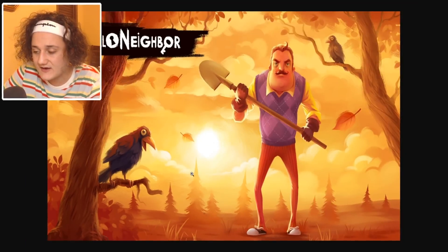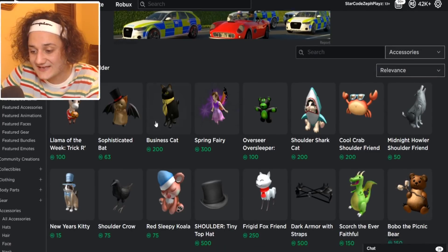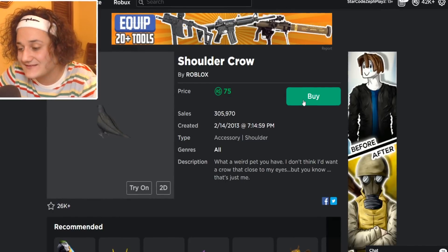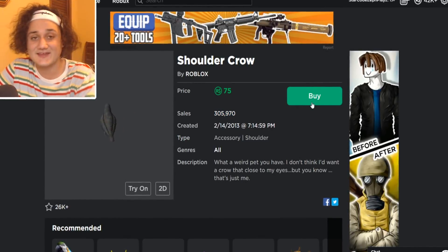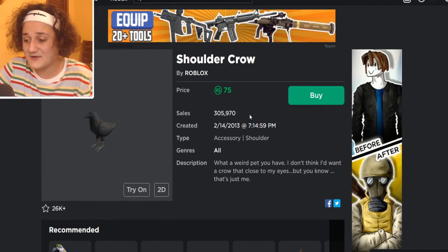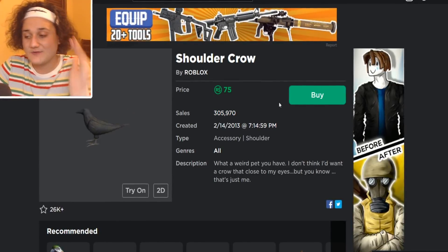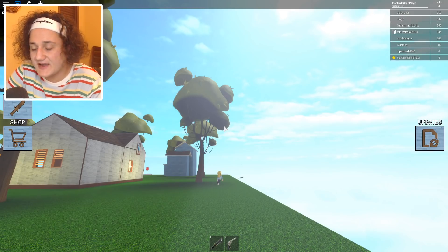We have a black crow seen often in the Hello Neighbor series, and we can actually find a shoulder crow. I don't think you can get any better than this, and it's only been sold 305,000 times - that's a lot! Someone comment down below how much that is in money: 305,000 times 75 Robux in real money. But let's go ahead and buy the Shoulder Crow.